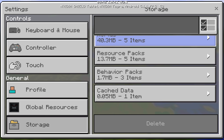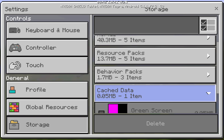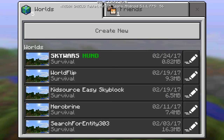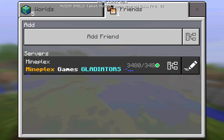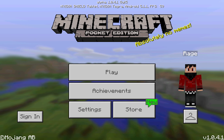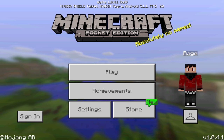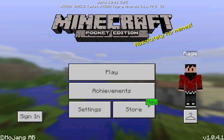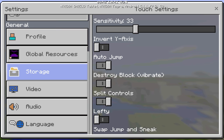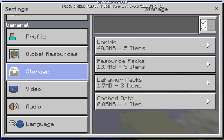This is actually a pretty good feature because sometimes it takes ages to delete worlds. I'm not too sure if you can delete servers through here — you'll probably still have to go into the friends tab and delete them one at a time. But worlds do go through all this 'are you sure' menu, so this new file manager storage tab is a great addition.